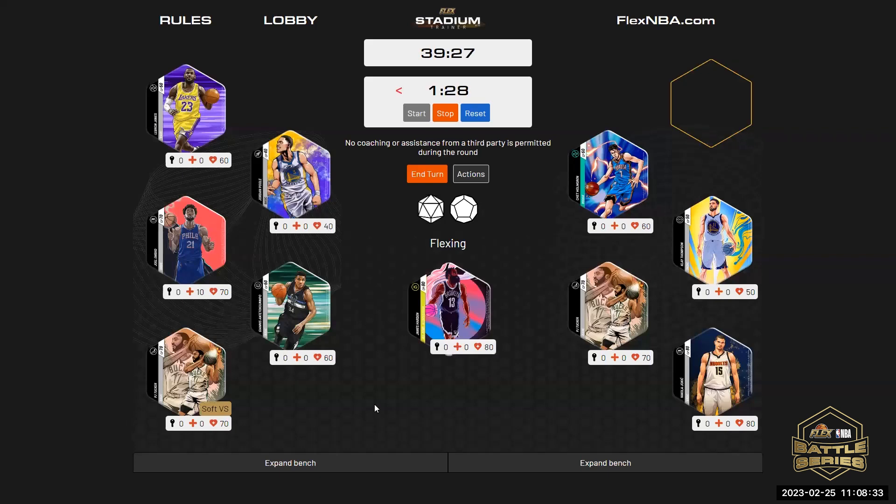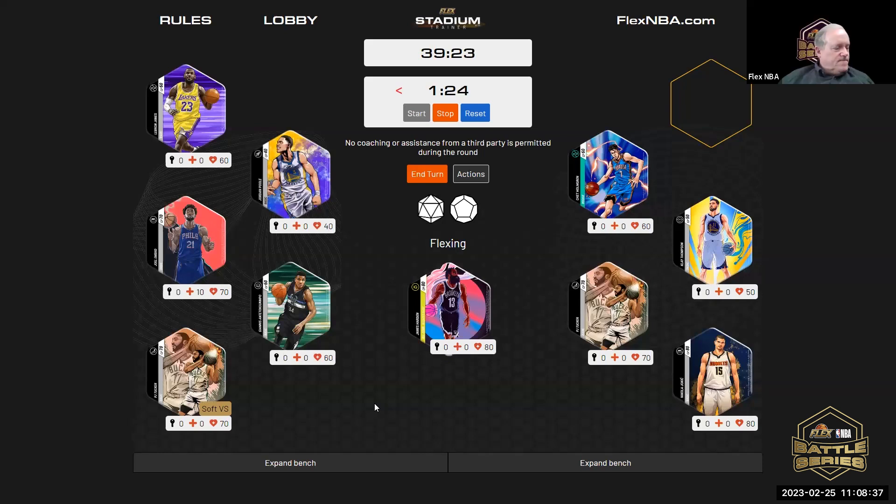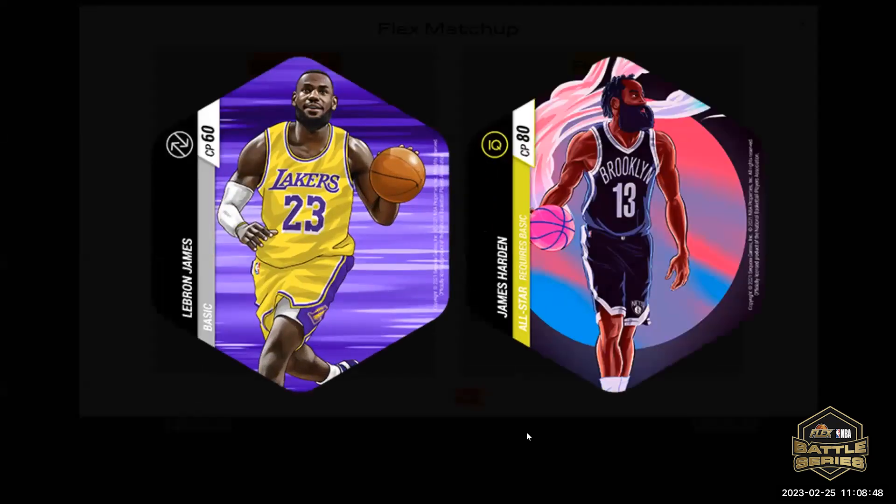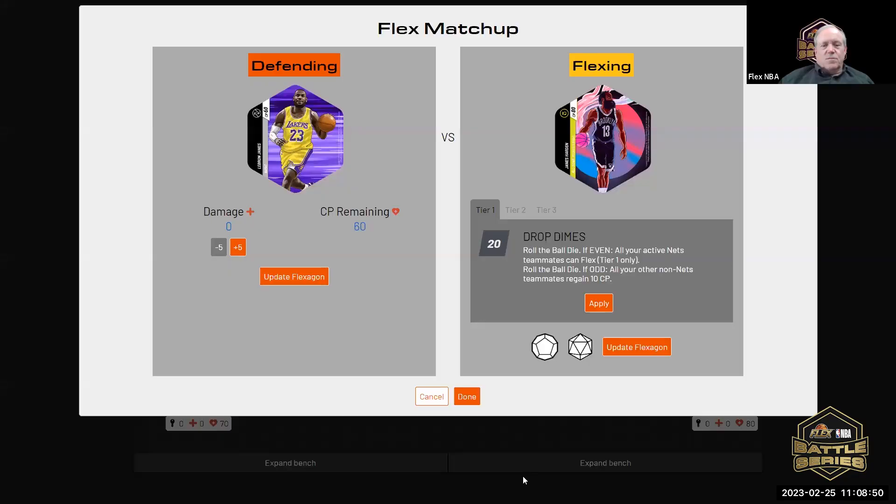Who are you going to choose to defend? PJ Tucker. John gets PJ, and he gets to choose the opponent. I'm going to choose to flex on LeBron. Alright, so first move — roll the ball die. Even means all your active next teammates can flex.